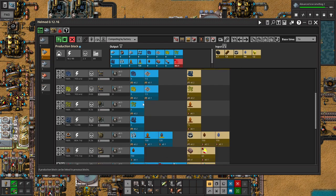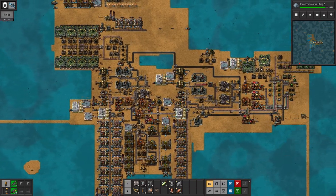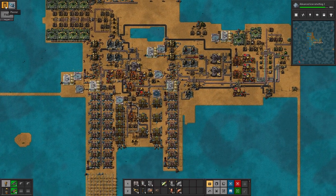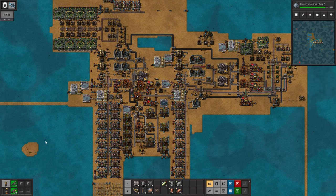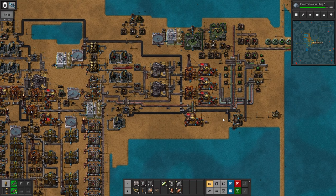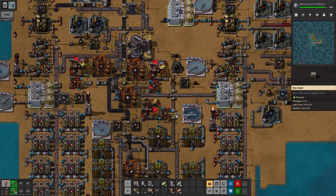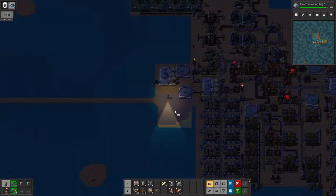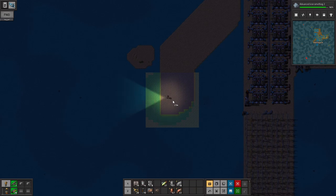Definitely going to go straight to advanced iron processing — goodbye old iron processing. We're going straight to advanced, so we need a lot of stuff. We'll steal all the electrolyzers basically, to get mineral sludge from that. I guess we'll build it here — maybe down south, maybe this area down here. But we're really hurting on this research and iron production. In fact, let's go shut off steel and go full in on iron for quite some time now.